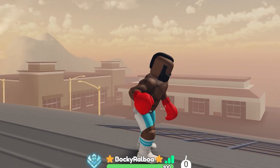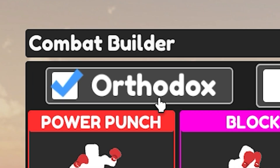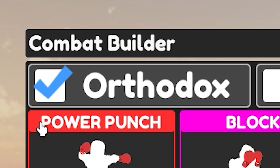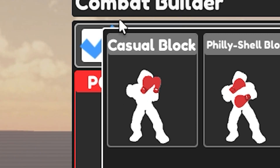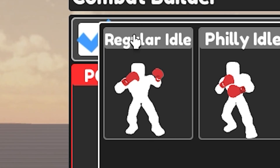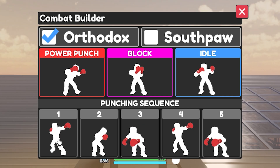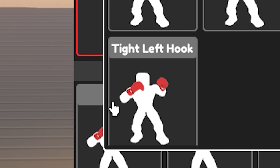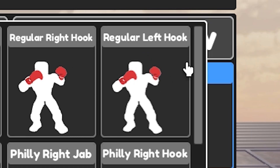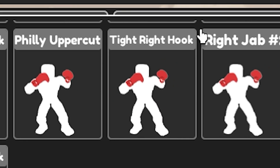Now on to the build. For the last time this video, make sure stance is orthodox. Power punch should be the gazelle one. Block should be the regular one. And idle stance should be the regular one. Finally, the sequence goes: regular left hook, tight left hook, tight right hook, regular left hook, and last, tight right hook.